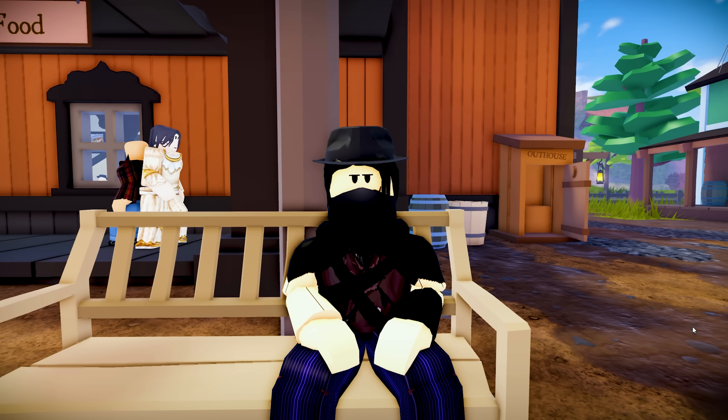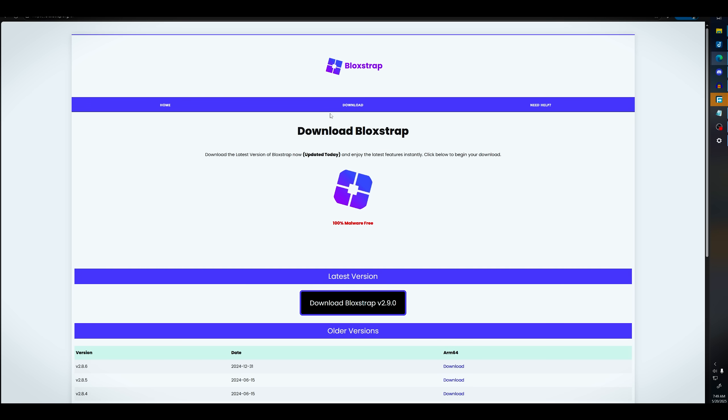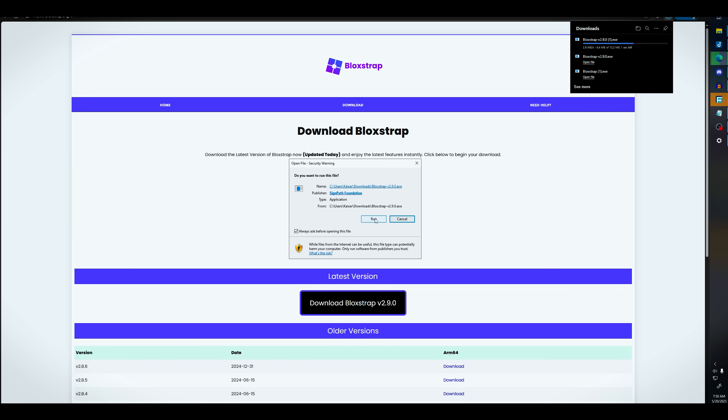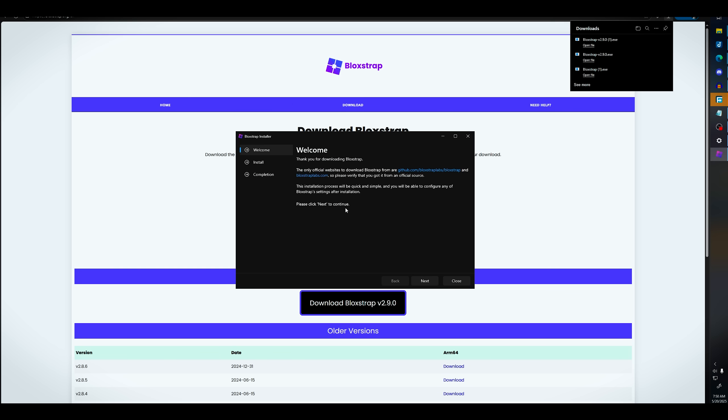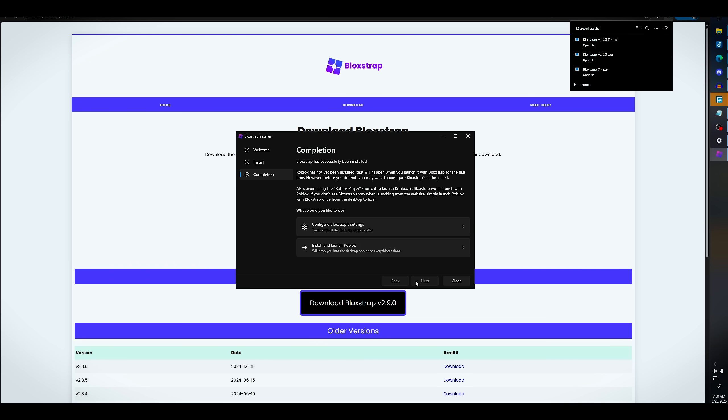This will give you 30 plus FPS without any additional problems, so just follow along. Open your browser and go to the website in the description, press download, open and run it, press OK, next, install, and then launch Roblox.